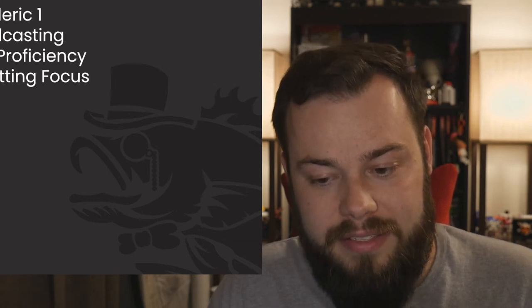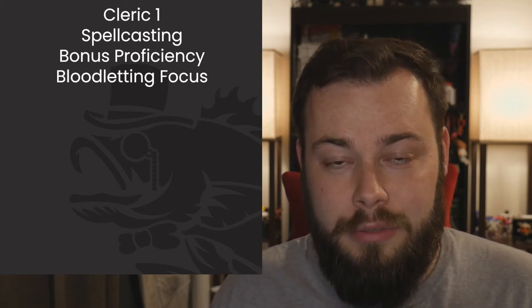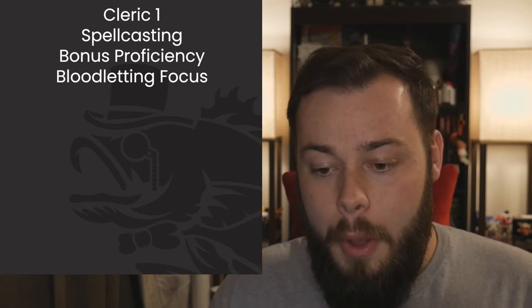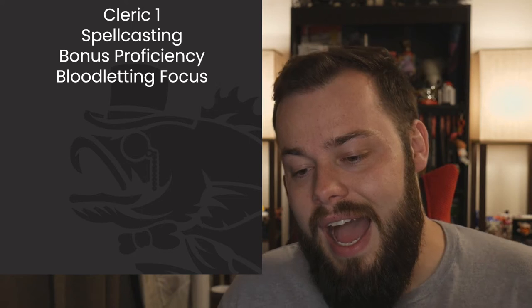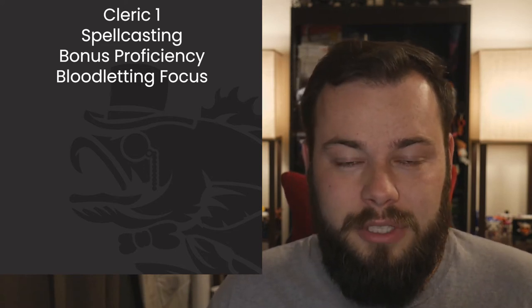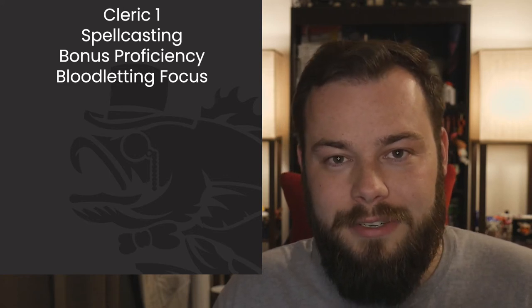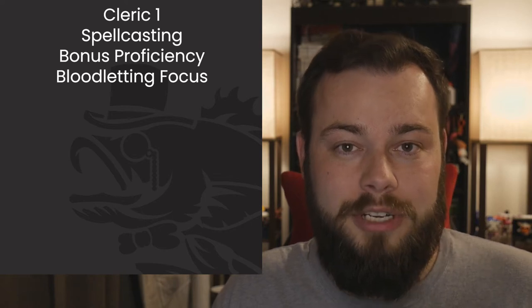At level one we start with Cleric. We get Spellcasting and Bonus Proficiency, and our Blood Letting Focus. The martial weapon proficiency from Bonus Proficiency I'm not going to use on this build. Blood Letting Focus lets us do a little bit of extra damage with spells of instantaneous duration — it sounds nice on paper, but we get very few spells that can actually use it, so we'll take every one we can.